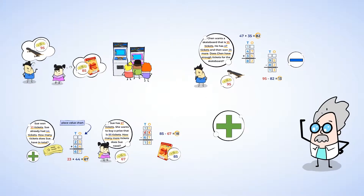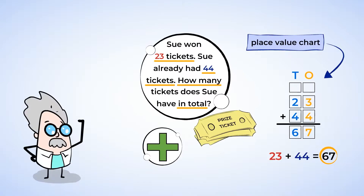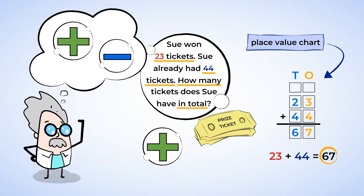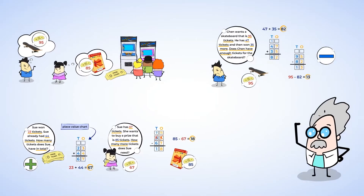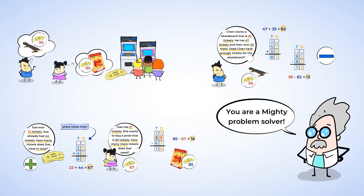Great job today. We practiced adding and subtracting 2-digit numbers. As always, first make sure you know what's going on in the problem — do you need to add or subtract, and what is the question actually asking? Then decide what tool or strategy you're going to use. Today we used the place value chart to line up our numbers and add and subtract. But you can also use number lines, base 10 blocks, and mental math strategies. Finally, do the addition or subtraction — starting with the 1s and then moving to the 10s. Sometimes you may need to regroup 1s into a 10 or a 10 into 1s to solve. Take your time, think it through, and stay organized, because you are a mighty problem solver.